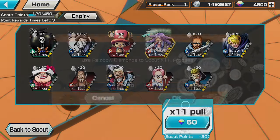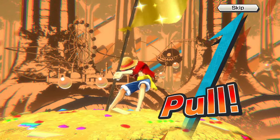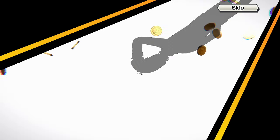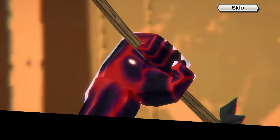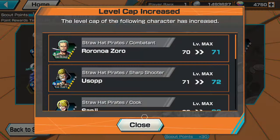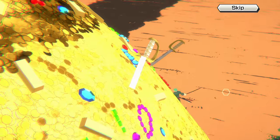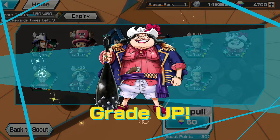I haven't seen Brulee used like ever - she is fun to use though, she isn't that good I will admit. Runner maybe Bluno, attacker maybe Jabra. Oh wait - S-Hawk! Not bad, random S-Hawk appearing. Probably the best attacker bounty fest right now, I'm trying to think who else there is.